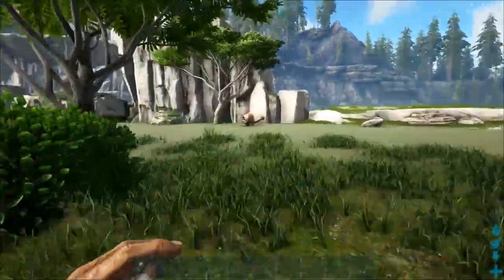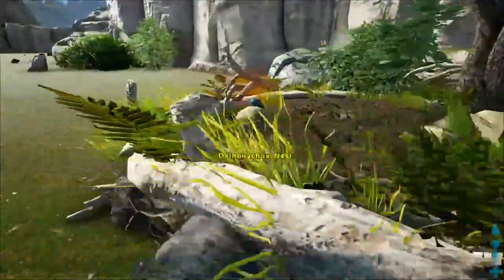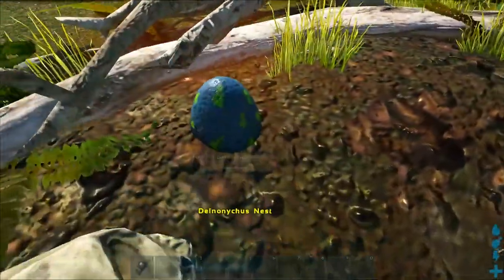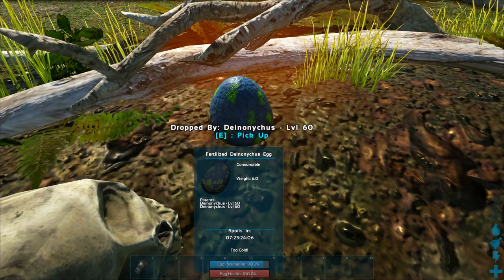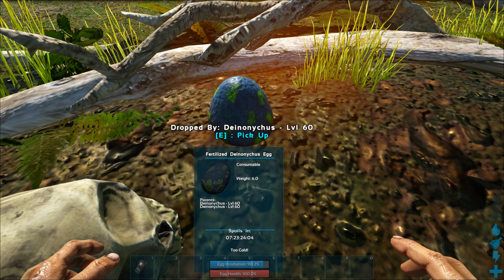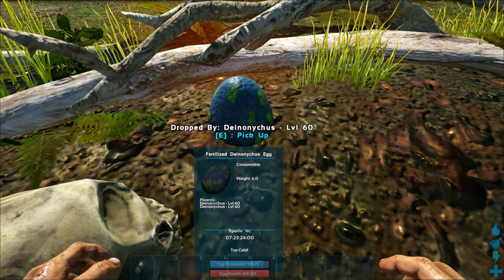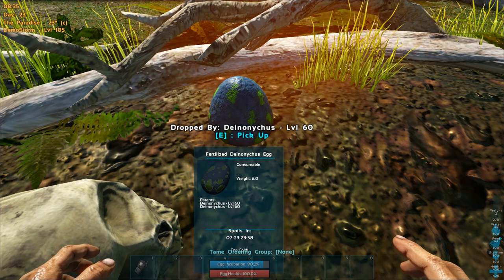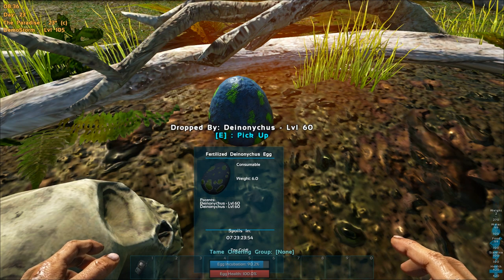Up here, as you guys saw me and Code got killed in the PvP season, there are nests. I'm looking around and here's a nest — you can see there's a fertilized egg in here, level 60. It will grow in here but it's too cold right now. You want the temperature between 75 and 80 degrees Fahrenheit, 24 to 26 Celsius. As you can see it's 23 degrees Celsius, so it's a little too cold.